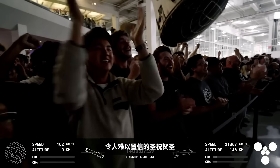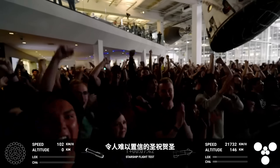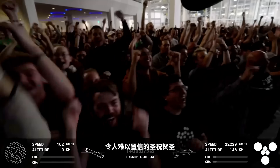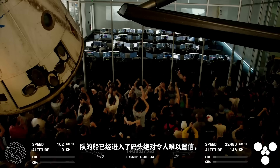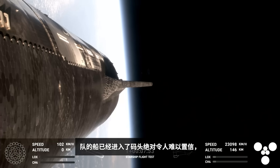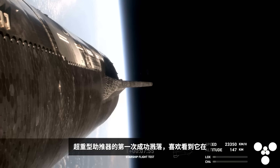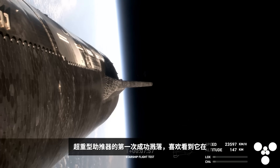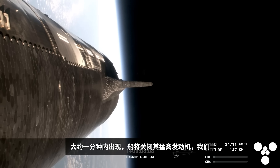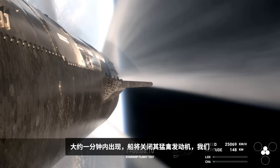What an incredible sight! Congratulations to the SpaceX team! Ship has entered terminal guidance. That was absolutely incredible — the first successful splashdown of the Super Heavy booster. Loved seeing it just tip over into the water before losing that footage. Now, the next milestone is coming up in under a minute: the ship is going to shut off its Raptor engines, which we see right there.